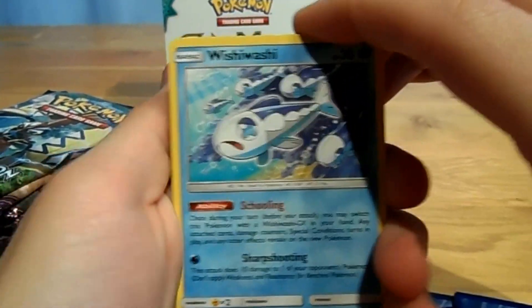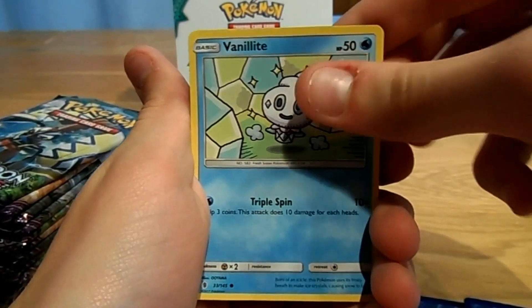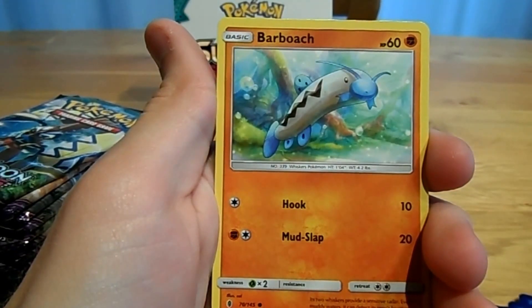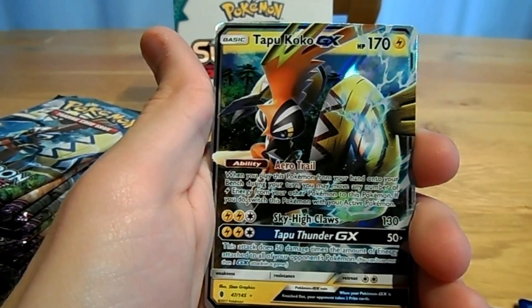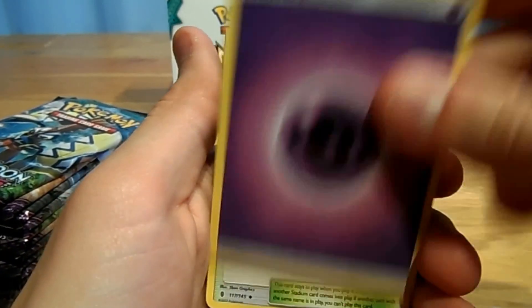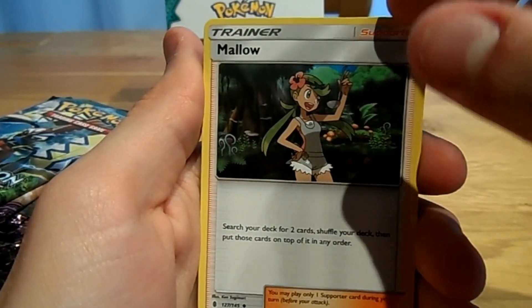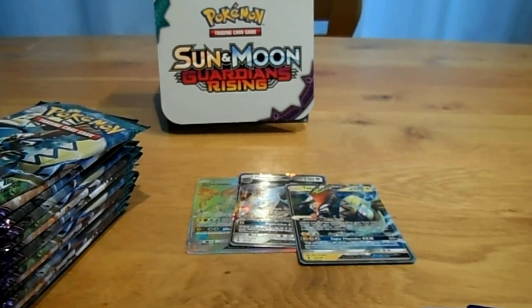I already saw there's something in this pack, I'm curious. Starting off with Wishiwashi, Fennelite, Clefairy, Rockruff, Barboach, a Reverse Machamp, and a Tabu Koko GX — that's the third GX so far, pretty nice! A Psychic Energy, an Altar of the Moon, a Mellow, an Altar of the Sun, a Goat, and even two codes in there. Wow.